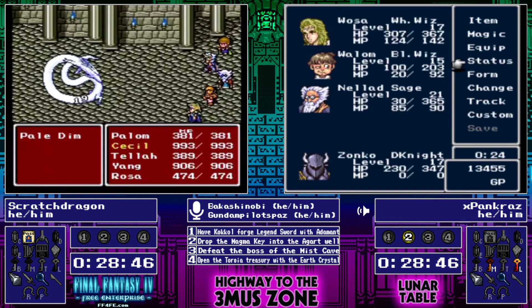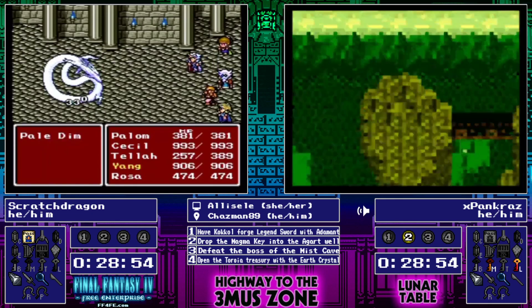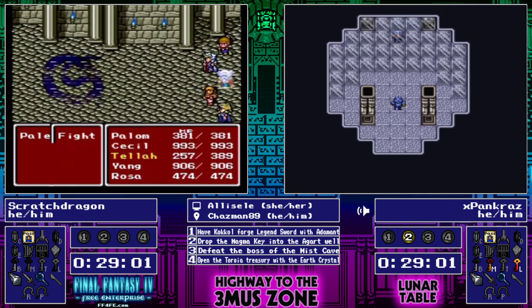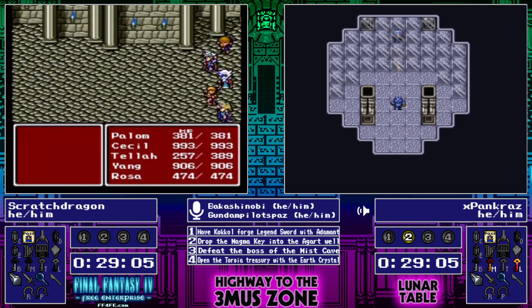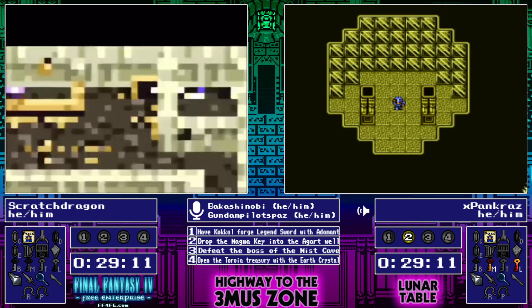But we do see a Palom here in the spot that is normally Yang. Second Palom isn't the worst thing for Pancraz, but not going to be an Edward for Edward strats if we get into a very fast go mode. And Scratch Dragon is pushing through this Palom who punches pretty hard but is not going to be able to do too much. Yang's getting through this — one fight down, the less-than-pleasant fight coming up next.